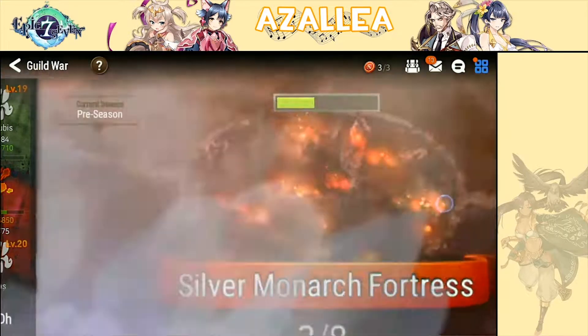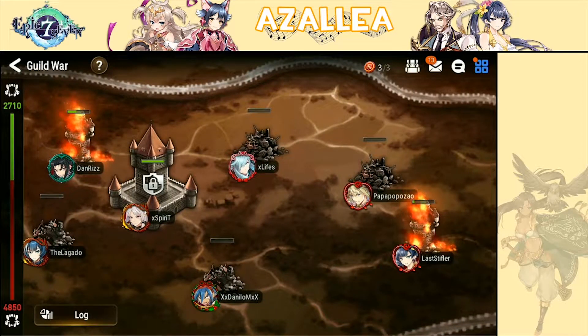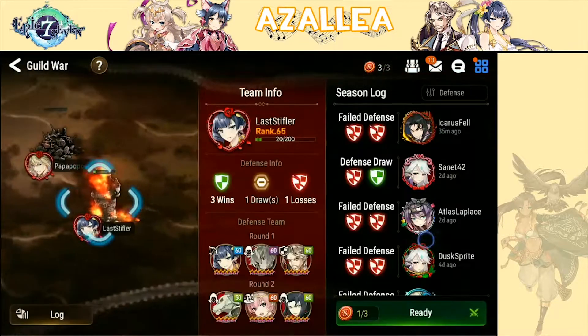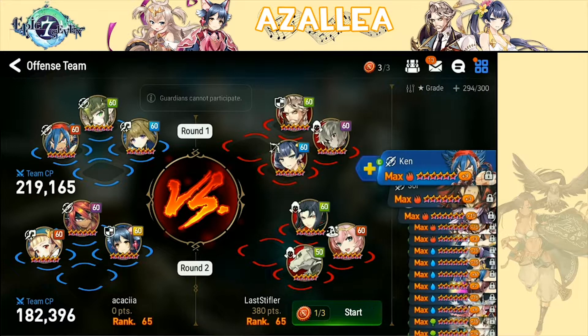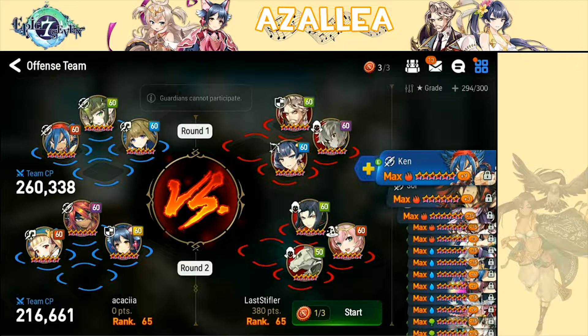Anyway, we're going to go ahead and fight against this area here. I want to try and take down both of these mini towers. Now, this guild is a pretty strong guild, so if I lose here it's going to be quite unfortunate, but that's to be expected. We're going to go ahead and attack into this tower first. It's called Last Stifler. This is a pretty risky team I'm bringing in.